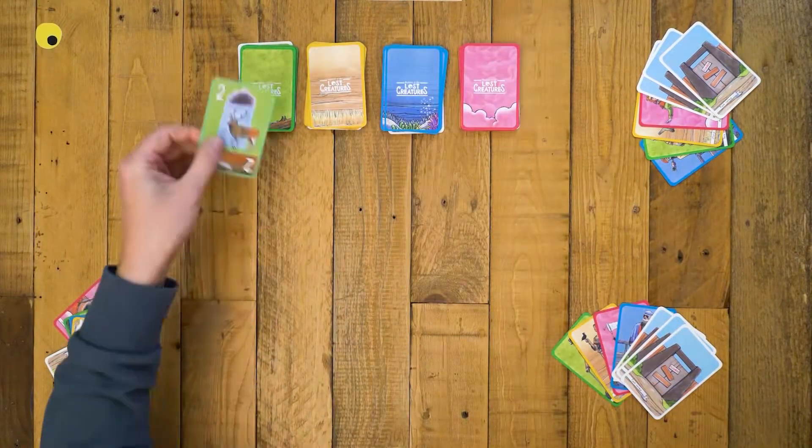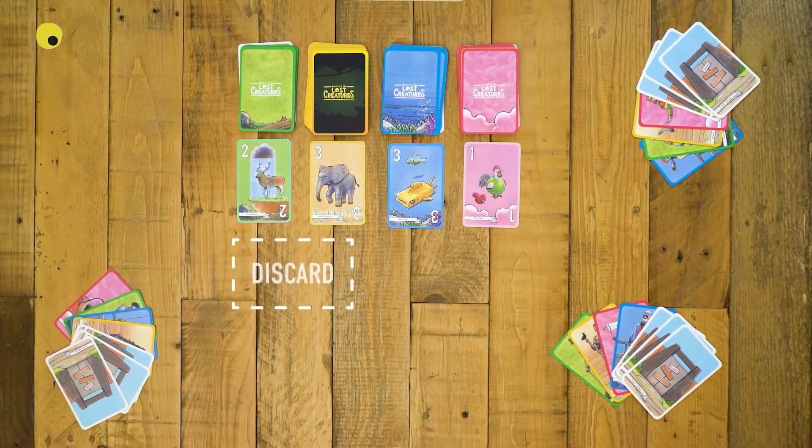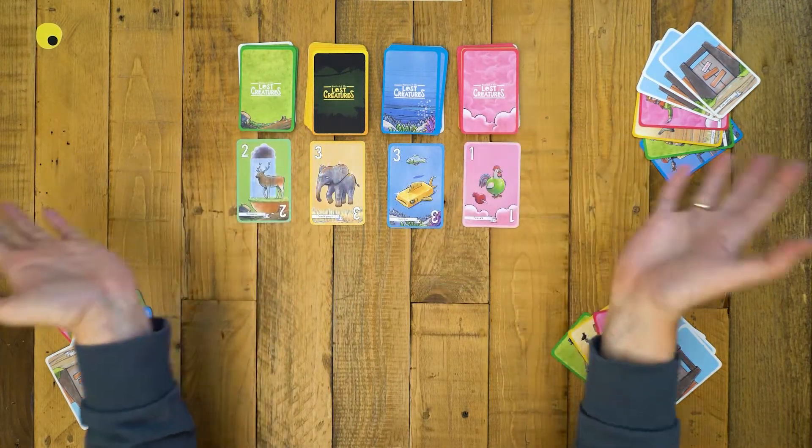Reveal one card of each pile. Leave space for a discard pile and the players' parts.